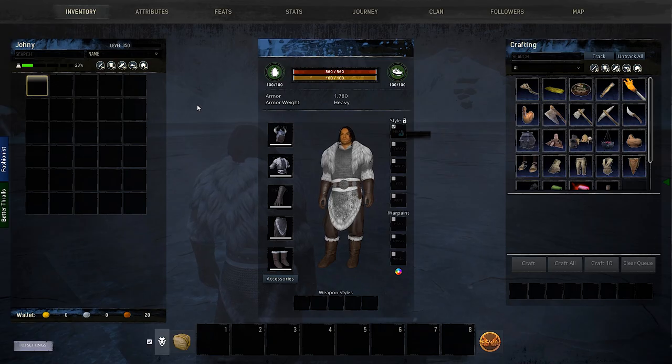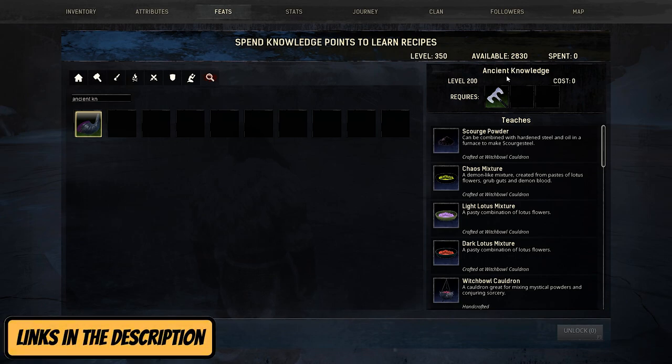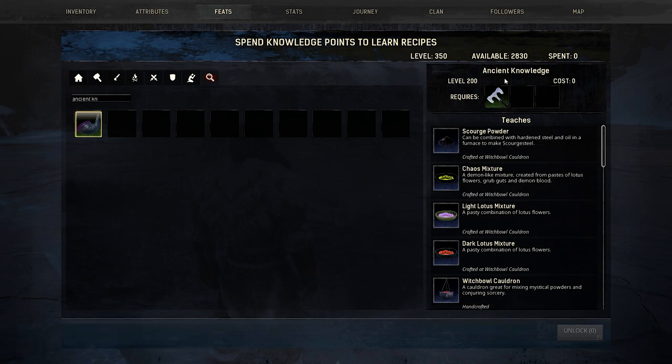Before we can ascend, we need two requirements. You must be the maximum level, and this can be different between servers, but for most of them this is between level 300 and 350. The second requirement is to have the ancient knowledge feed unlocked. If you don't know how to unlock the ancient knowledge feed, I have previous guides that explain that in detail — you will find the link in the description below.